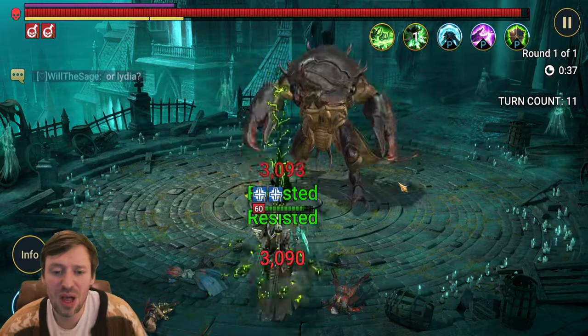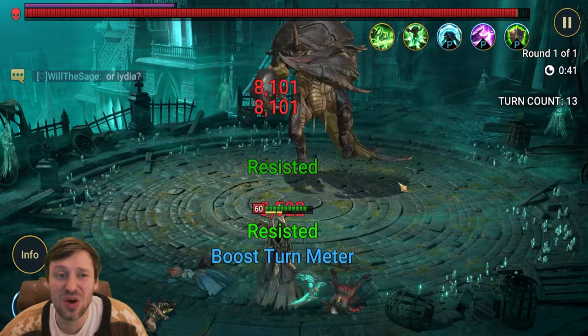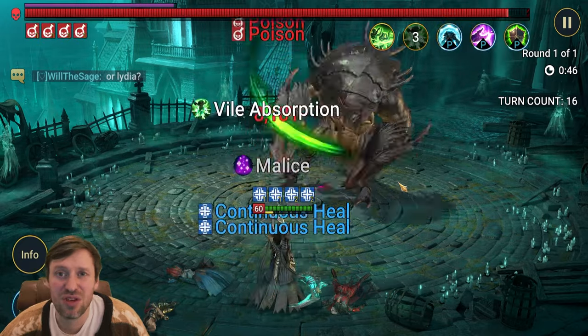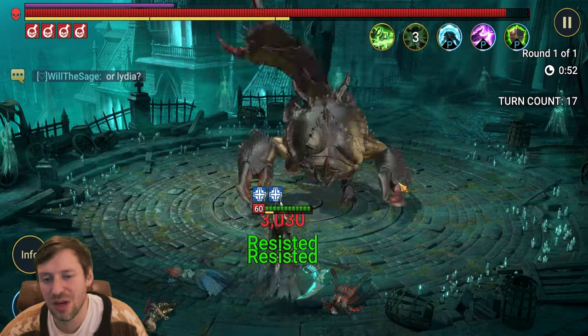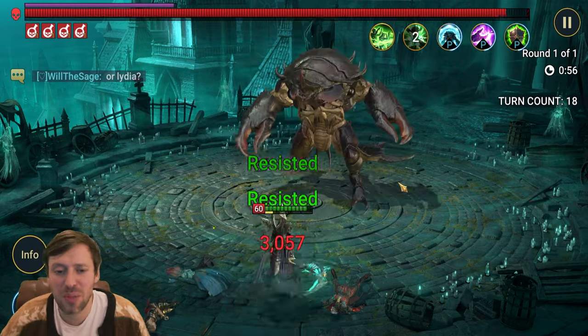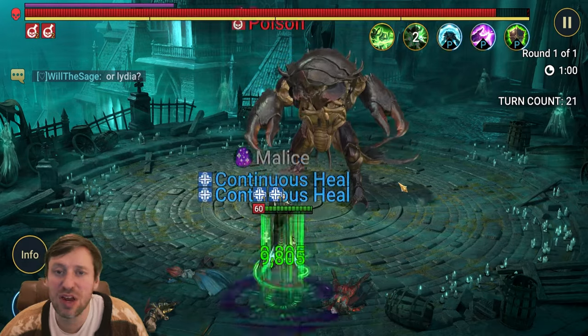The next option is finding a champion that puts up shields for like three turns on a three-turn cooldown — but again, I'm going to have to build up that champion and it's just a waste of resources. So in my opinion, the best way to do this is bring in Bad-L. We need to bring in four champions.